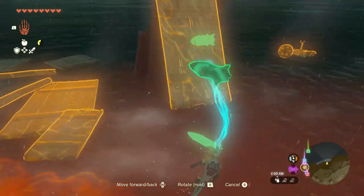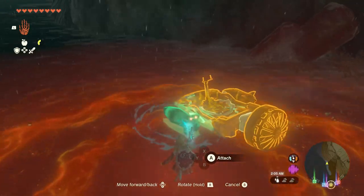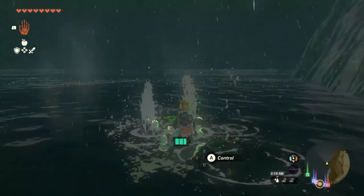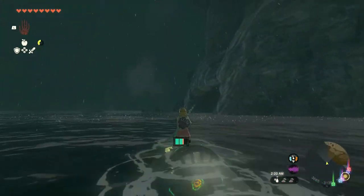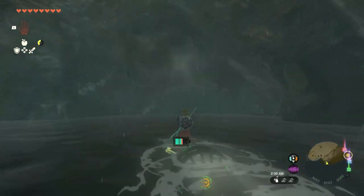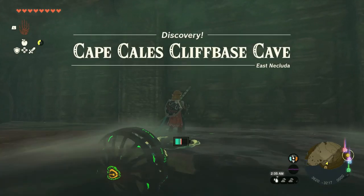Once you land, you want to use the materials nearby to create a boat. Hang right alongside this mountain and your goal is to head inside this cave here. Once you reach the door, you want to use the whistle to open it up.